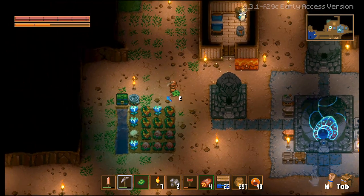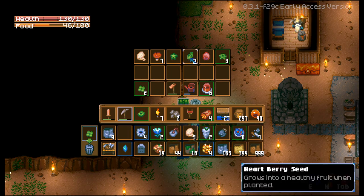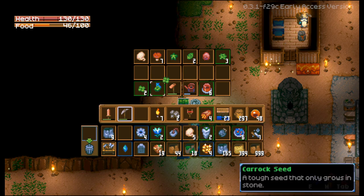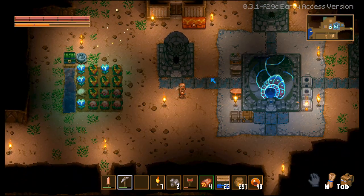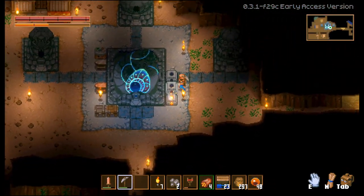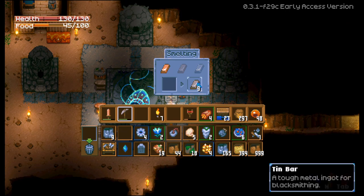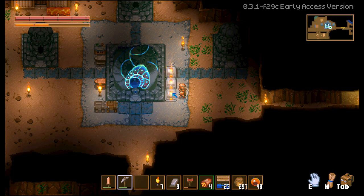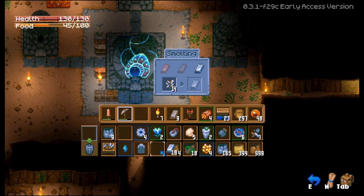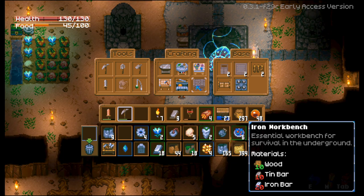Alright, let me put this in here for now. The heart berries go right here. This is the carrot seed — we only got one, and I'm gonna show you what to do with that after we sort out our iron thing. This is the tin. Let me take the tin out, put the copper here. Let's take whatever iron out for now. We need to craft the iron workstation, so we need 10 tin bars.